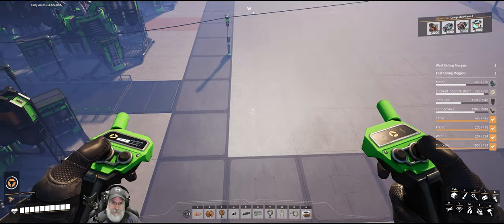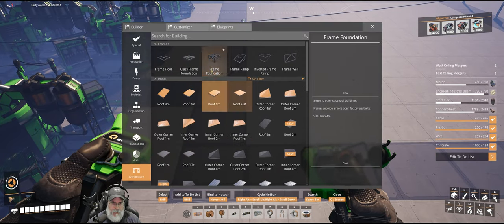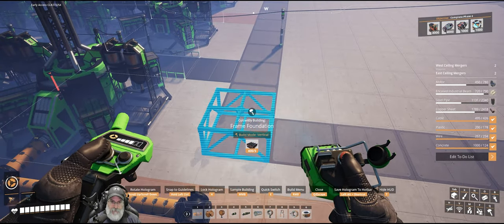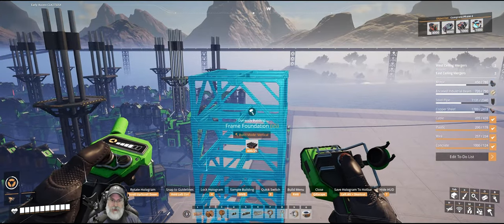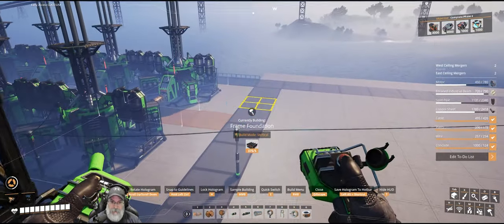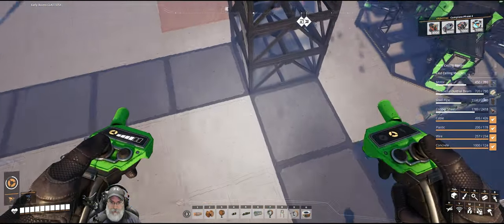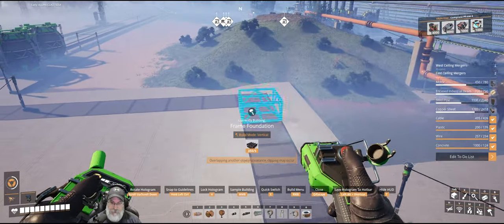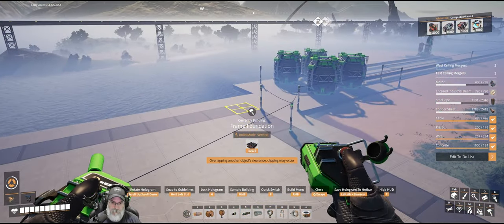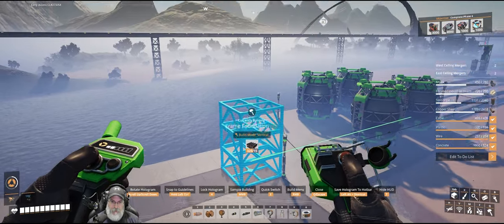First thing I actually want to do is put down the corners of the building. Let's make that vertical, three, four, and we're just going to go up five for now. The reason I'm doing this is so I can hook the power up to these and try to get rid of some of these poles that are all over the place.